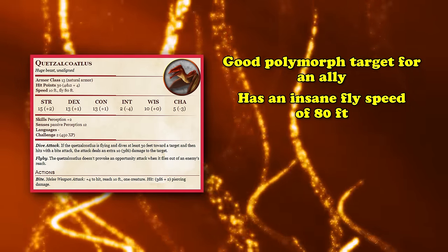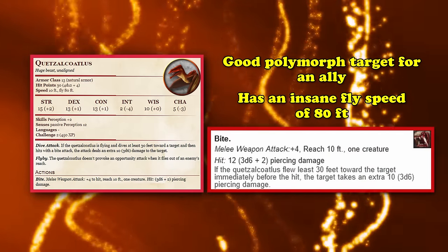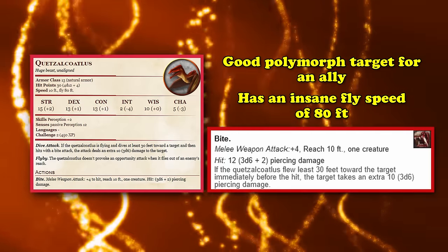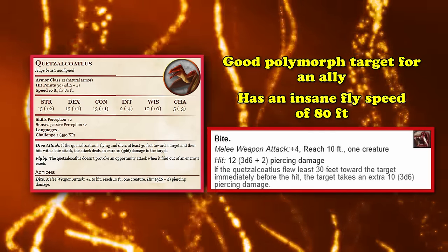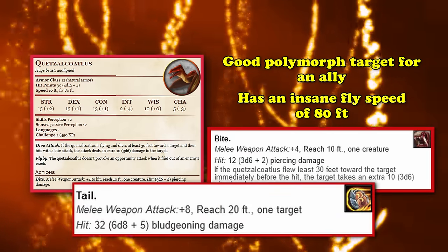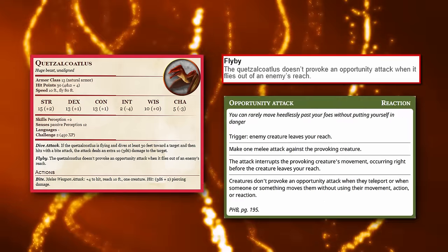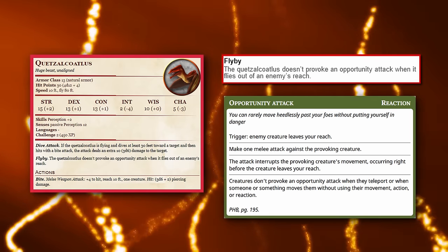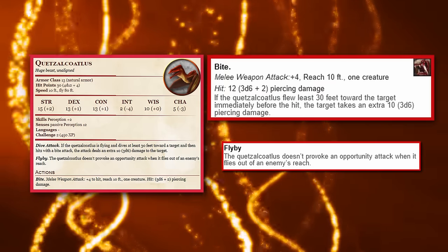The most obvious difference is that the Quetzalcoatlus has an absolutely insane flying speed of 80, with the downside of having a walking speed of only 10 feet. You also get a nice feature on your bite attack, which already deals 3d6 plus 2 piercing damage with a 10-foot reach, and deals an additional 3d6 piercing damage if you've flown at least 30 feet towards the target before you hit it, dealing a total average of 22 damage.